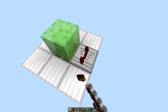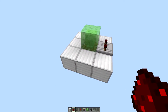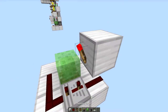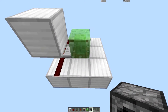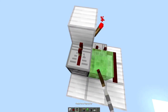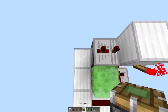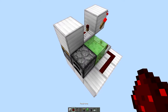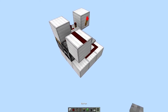Coming back down to the base, you're going to punch out the middle block, place a sticky piston with a slime block on top, place a repeater to the side of it set on three ticks facing that direction. Next, place three redstone dust — one, two, and three — with a block on top of the third redstone dust and a redstone torch right over here. Next, get an immovable block — in this case a furnace — place it over here with a repeater facing into the block with the torch, set on three ticks. Then a sticky piston with a block on top and another immovable block with a redstone dust.